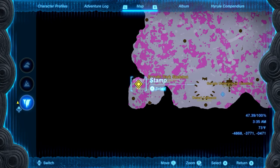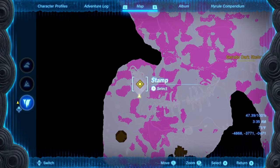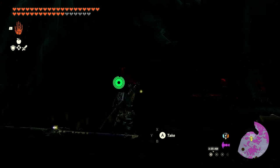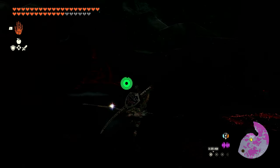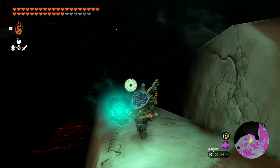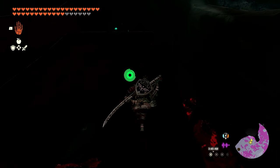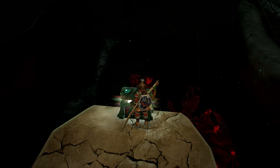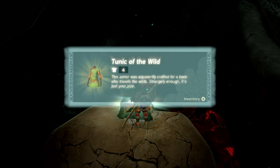Now that you've got the trousers, we're going to get the tunic, which is found on the far southwestern side of the Depths. We'll show you the exact location on your screen. It's going to be pretty dark over here, but it's simple — just like the last one. You'll find a skull, work your way up to the mouth, and you can even see the glow from the chest from down below. Climb your way up, open the chest, and you'll get the Tunic of the Wild.